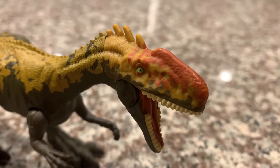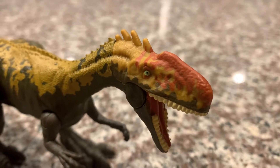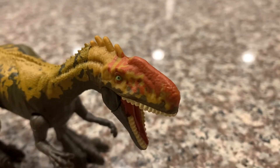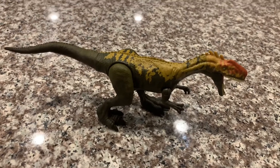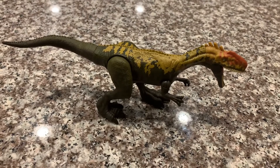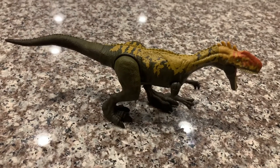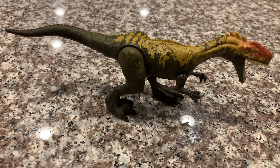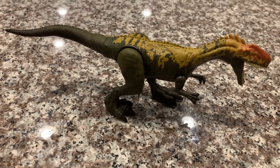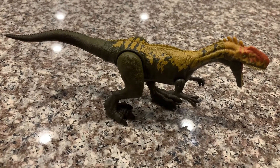Also in Jurassic World Camp Cretaceous Season 3, the Monolophosaurus comes in three colors: green, gray, and yellow. The picture of this Monolophosaurus toy on amazon.com shows that the Monolophosaurus is all dark brown, but the actual toy is dark brown, yellow, and orange. So I don't know why they did that.